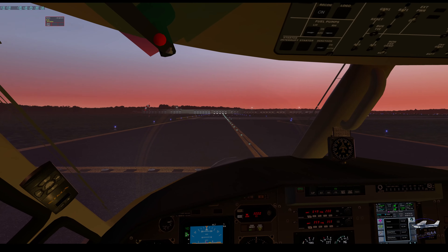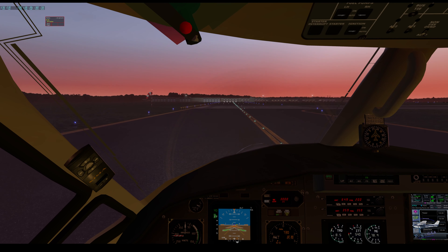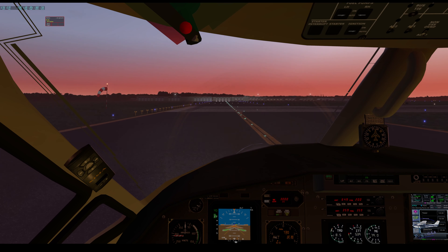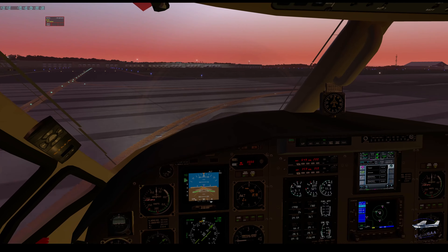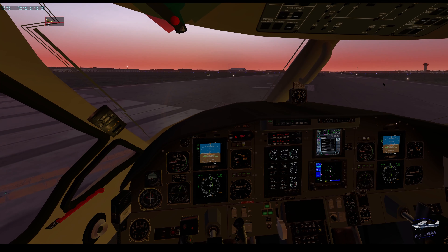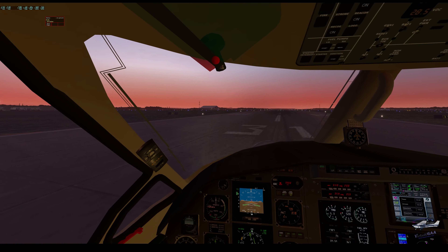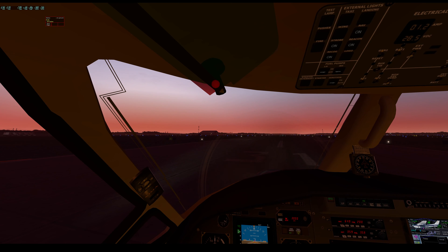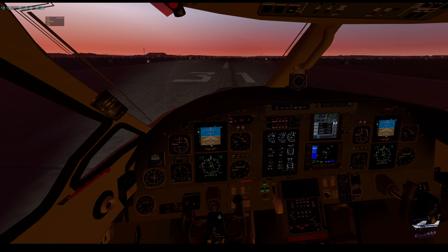Let's set the condition lever — come on, condition level go to four. Flaps go to takeoff. Thank god Honeycomb is going to replace my yoke. Taxi lights can go off, strobes can come on, landing lights can come on. Power to takeoff.